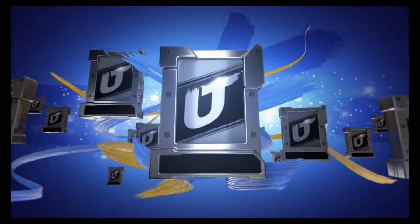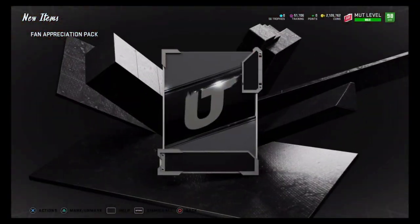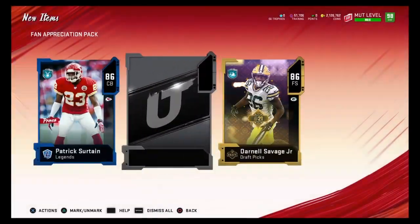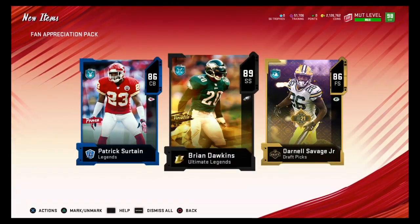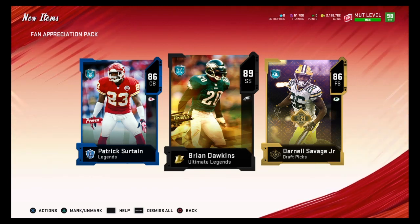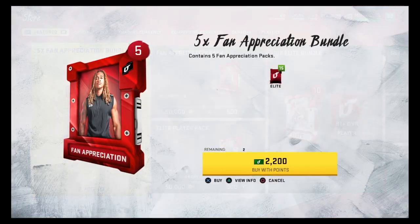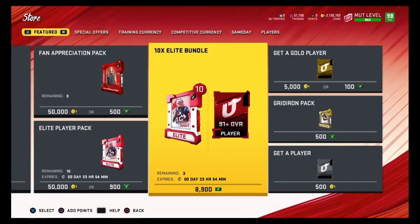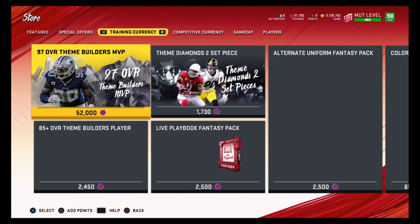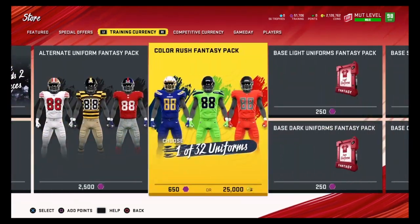We have one more pack left. Should you guys buy these? I think you should, but stay on guard that you'll probably lose some coins. Small legend pack — 86 Patrick Surtain, draft player 86 Darnell Savage. So this is boom or bust — you could get that or a 97 Lawrence Taylor. These are the fan appreciation packs, 20 dollars for five packs. They also got rid of the 87 plus draft player pack.